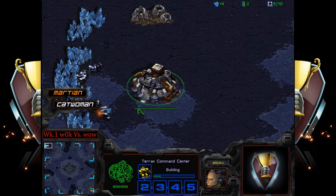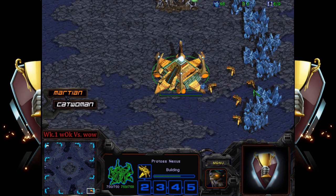The white Terran competing for Winds of War is catwoman, who we saw in the 2v2 on Jade, spawning bottom right. It will be the orange Protoss, Walk's Martian, spawning top. So it's going to be a TvP and the map is Jade.